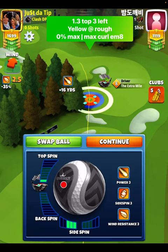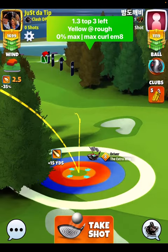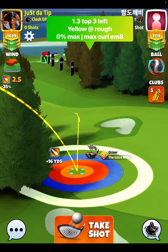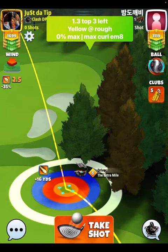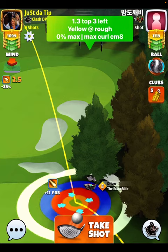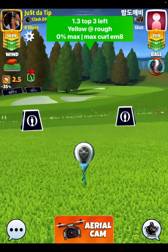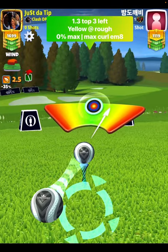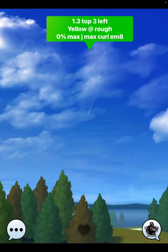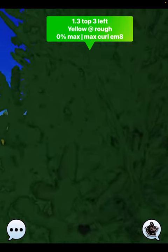All right, we're going to go with the Kingmaker because of the side spin to the left — three bars of side spin to the left, about 1.2 to 1.3 top, yellow ring on the rough line, pull zero percent at max, and hit a perfect shot with max curl to the left.